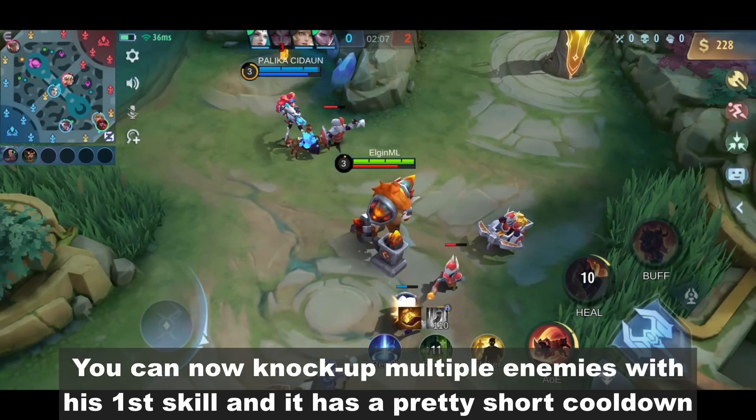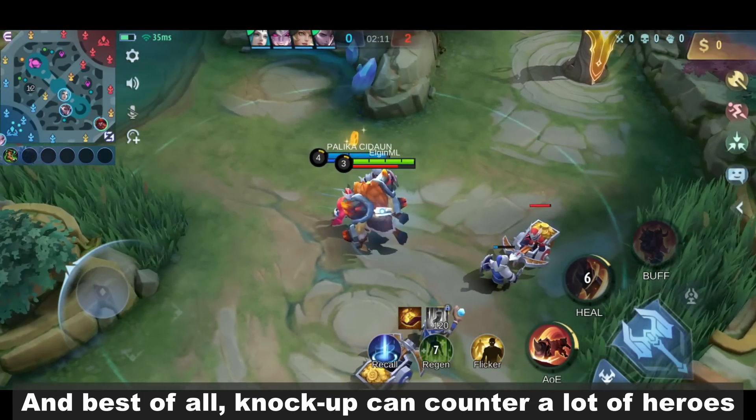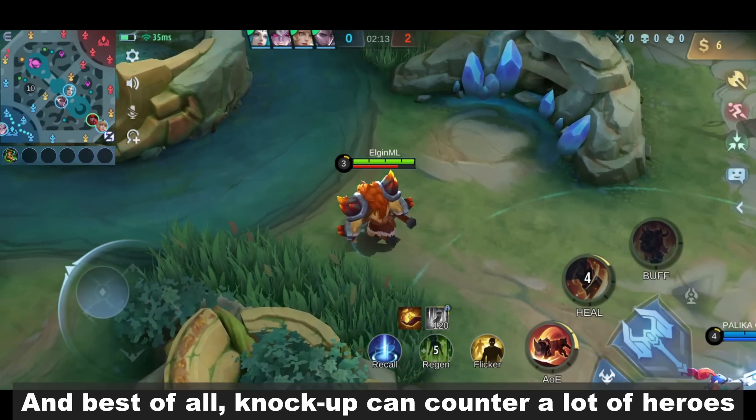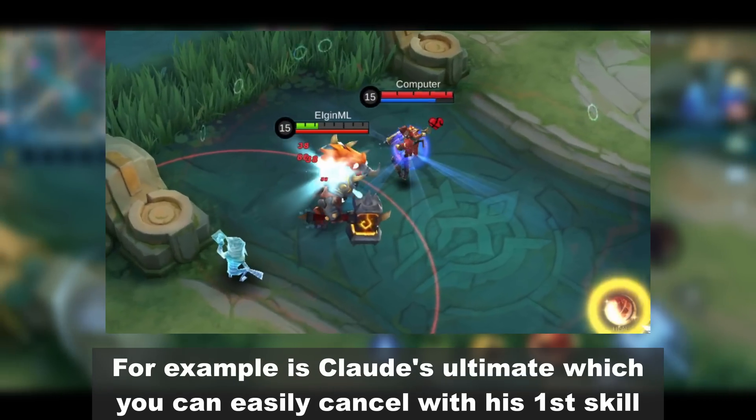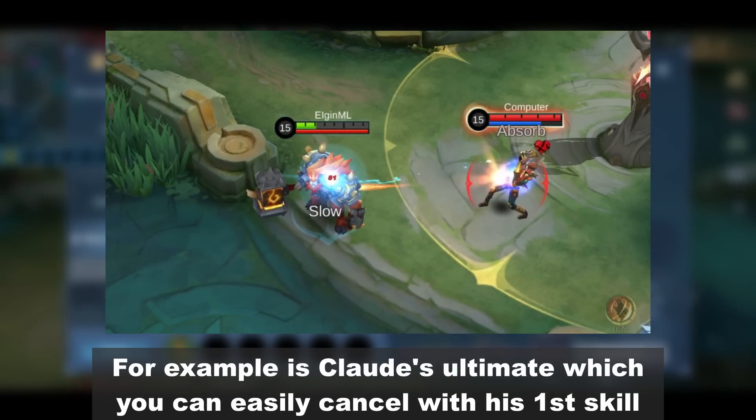You can knock up multiple enemies with his first skill and it has a pretty short cooldown. And best of all, knockup can counter a lot of heroes. For example, the first skill can cancel Claude's ultimate, which you can easily stop with his first skill.